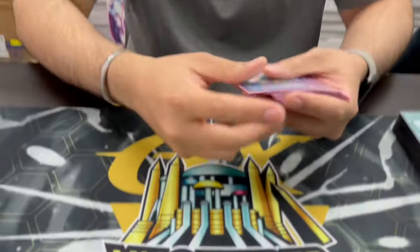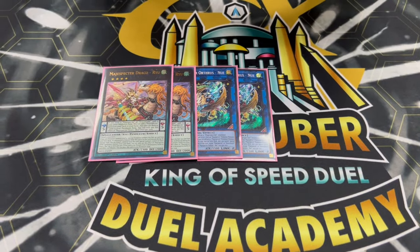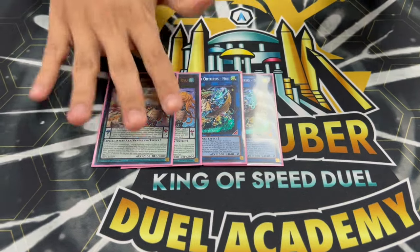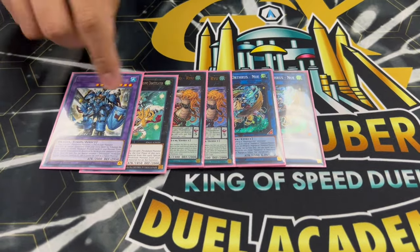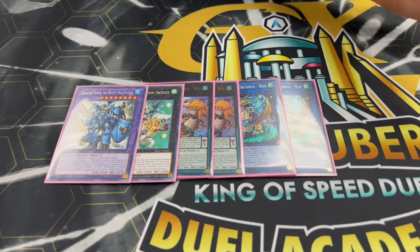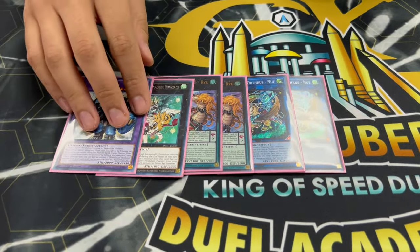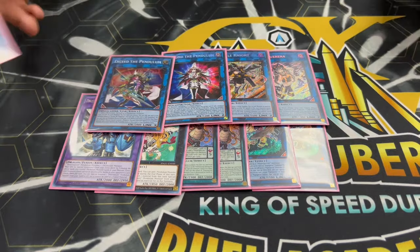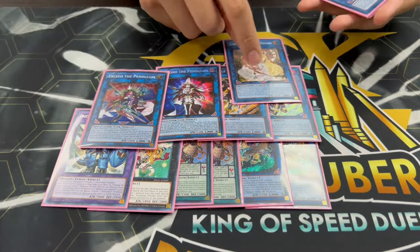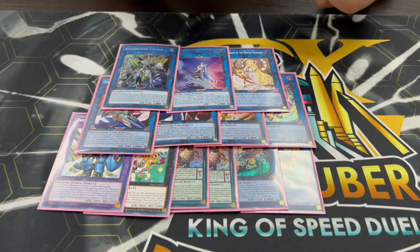Moving on to the extra deck — pretty standard. Two Nouvelles, two Rio, one of the dinosaur link (which could be a third Nouvelles but you can prosper it away if needed), one IP, one SP, one Beyond, one Exceed — all standard pendulum support. We're also playing one Saline, one Appliancer, and one Access Code, which help you OTK. There are times you can end on Access Code as well, which is why you're still playing it.